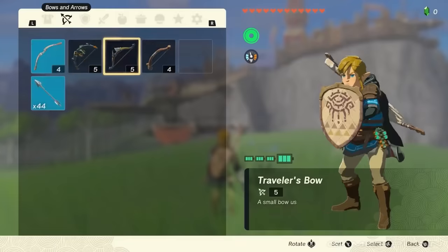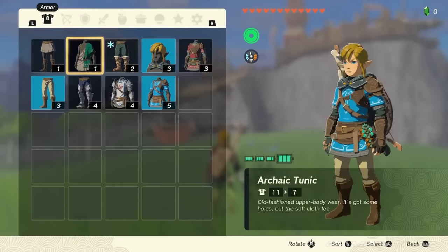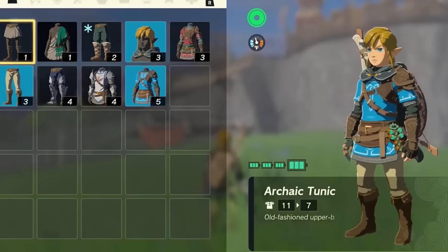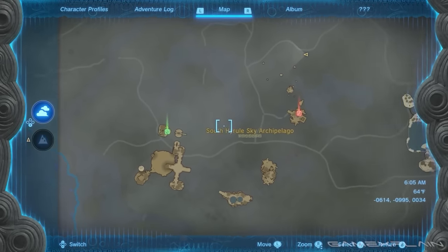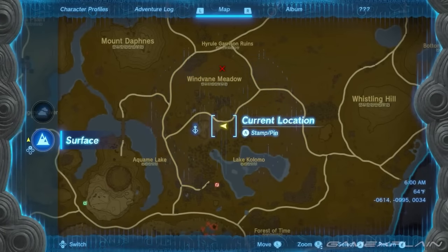The bows and arrows tab shows the Traveler's Bow returning, alongside a Construct Bow and an Old Wooden Bow. The armor tab confirms names for the new starting gear: the Archaic Tunic and Archaic Legwear. The map now has a D-pad toggle to switch between the sky and surface views. On the surface view, we can see Lake Kolomo, the Coliseum to the left, the Forest of Time at the bottom, and the Great Plateau with a Gloom-infected area and a hole in the ground.